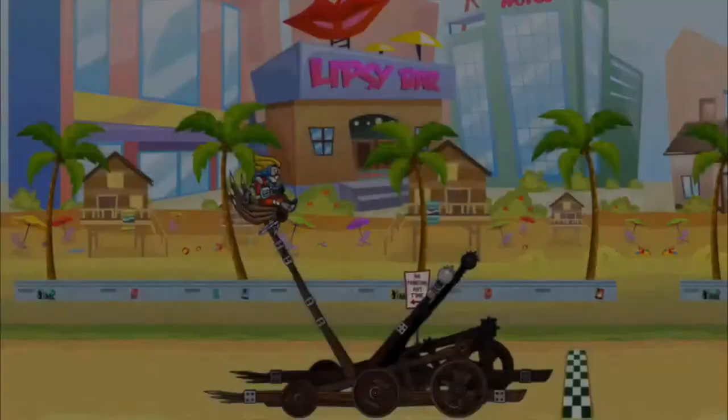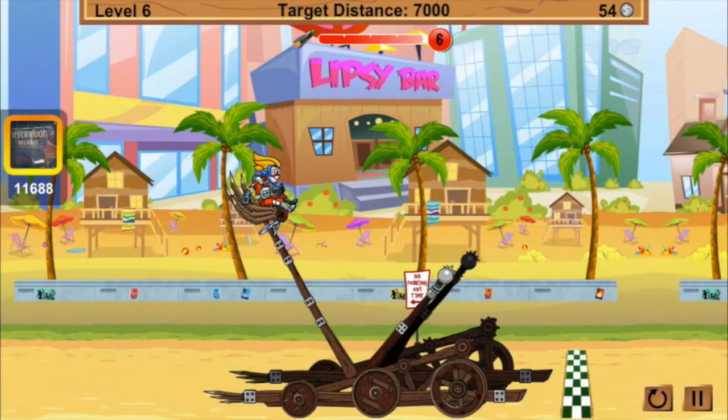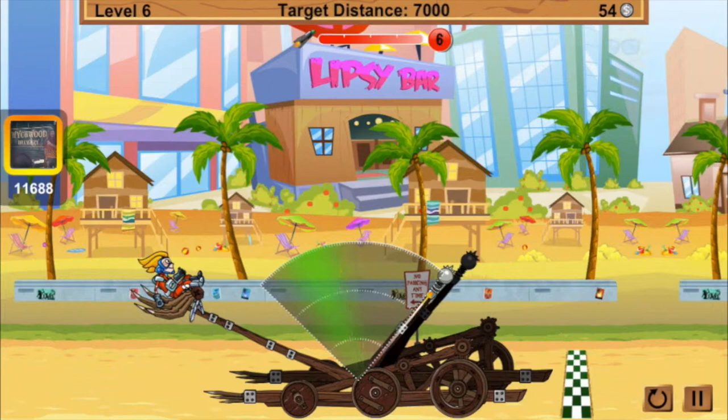The whole point of the game is you're given a catapult and a target distance shown at the top centre. You tap and hold the screen to set the angle you want the arm to go at. The highlighted green area is the target area — that's where you want it to go to get the furthest distance. Then you tap and hold again to set the power of the catapult, getting the arrow as close to the middle of the highlighted green area as you can.